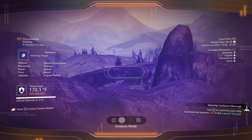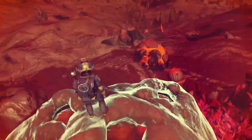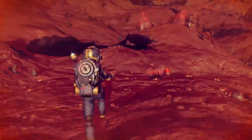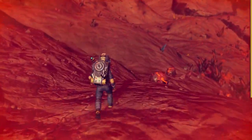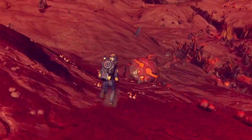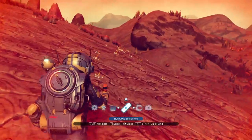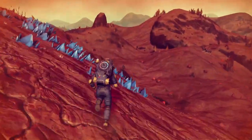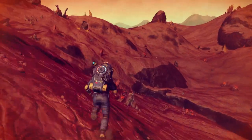We're going to head up the slope next, that's our next spot. I don't see anything out in the distance either. We've got some crystals over there that we could go ahead and harvest, but we do not have an S-class upgrade for our mining tool — that's another thing we don't have.